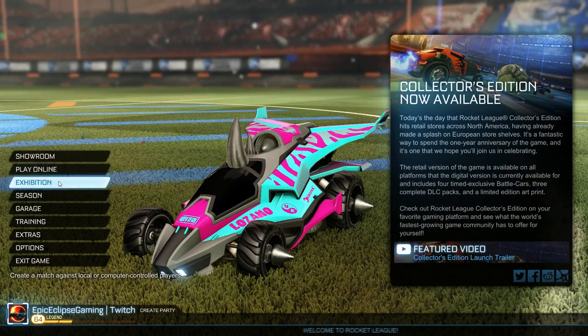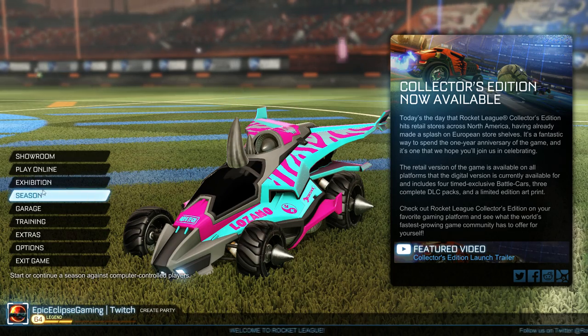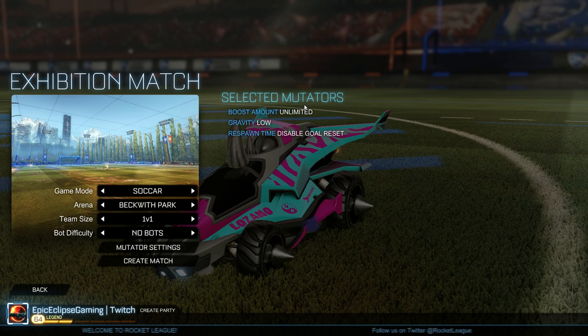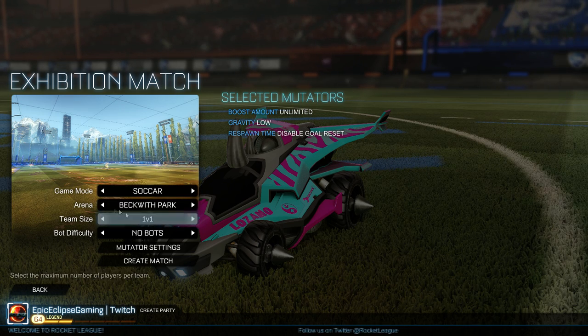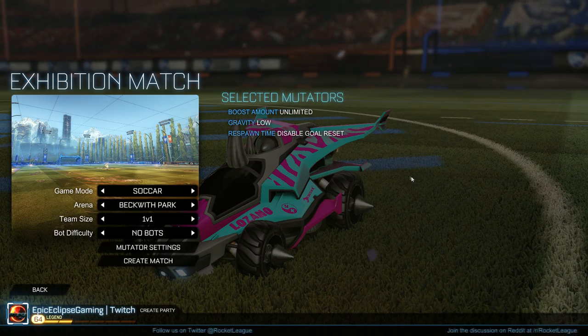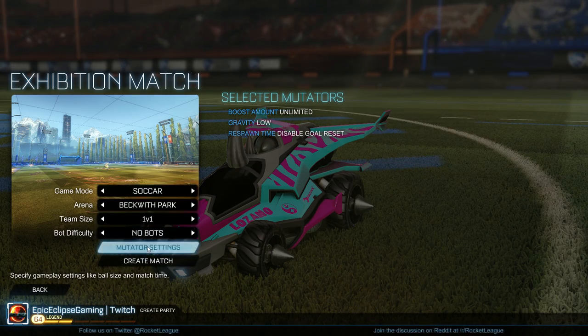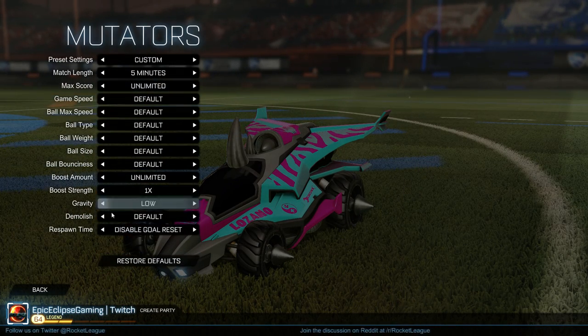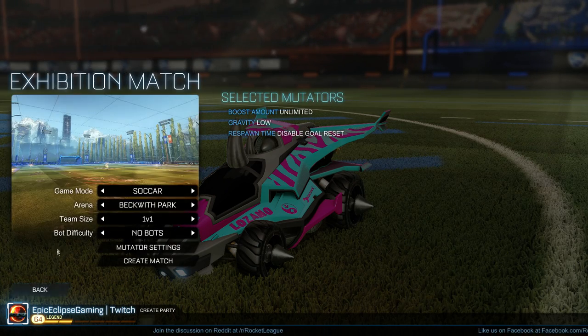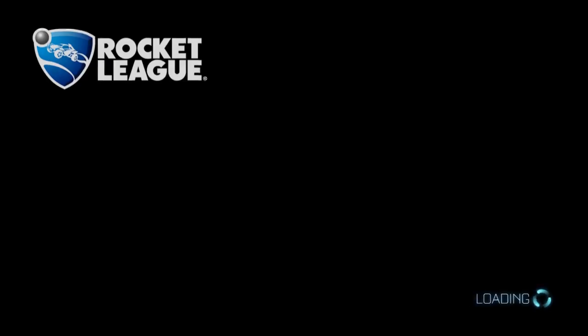You can play most of these maps in exhibition mode. Set gravity to low and boost to unlimited. You have to play it on Bethwick Park because it's park underscore P — that's the map for it. You can put whatever mutators you want, but for every map you have to disable goal reset because for some reason it spazzes out.